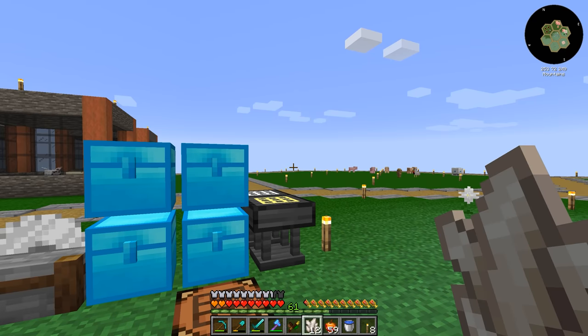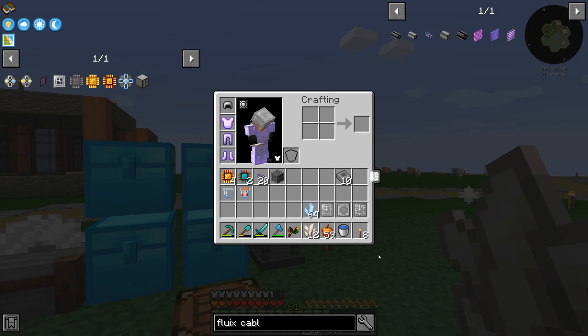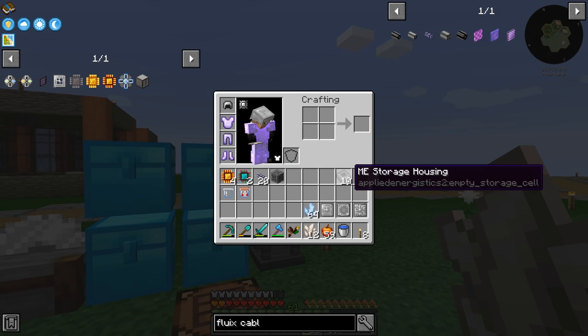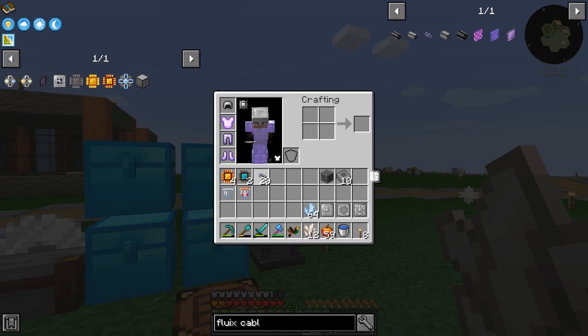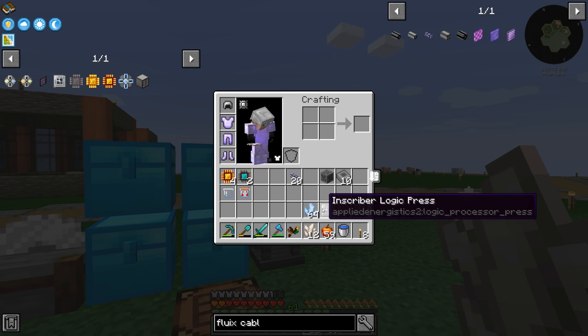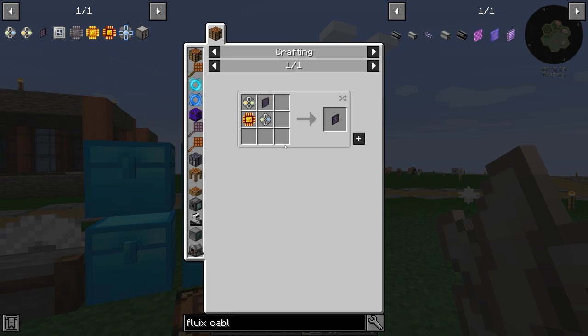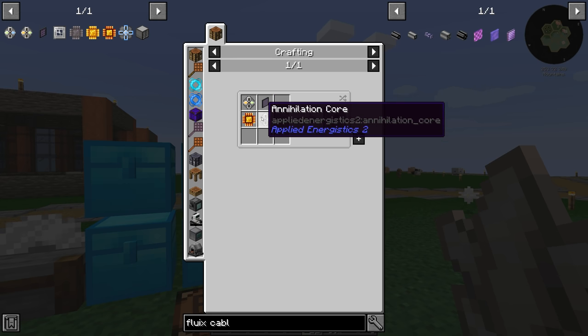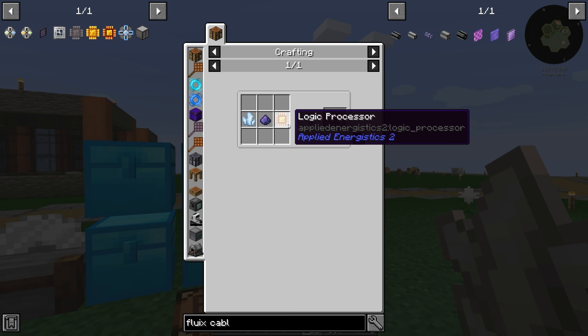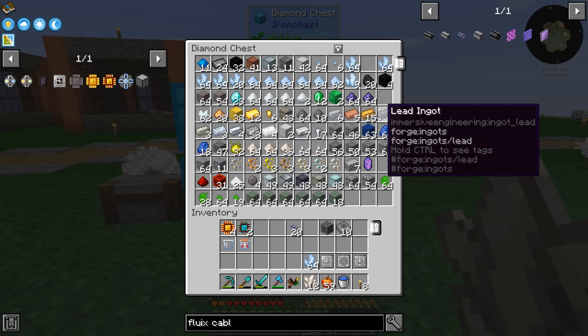I've been spending a bunch of time crafting here. We now have our ME storage housings, and I left the storage components downstairs — we have 10 of those as well. Our ME controller, some Fluix cable, some extra processors. I did have to make a logic press — we didn't make one of those yet. Now I'm looking at making the ME terminal, which requires an annihilation core and a formation core — those require logic processors and some Fluix dust.